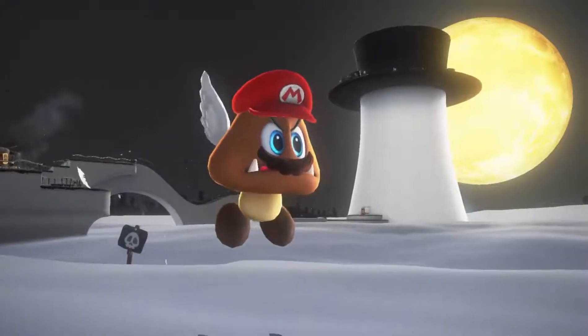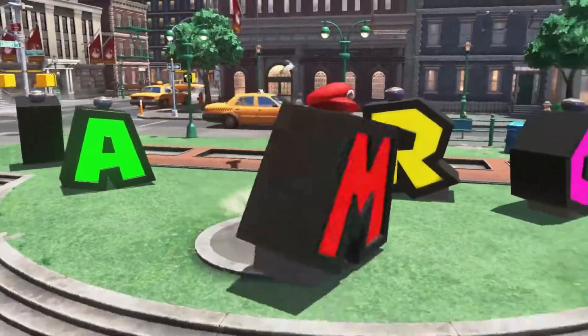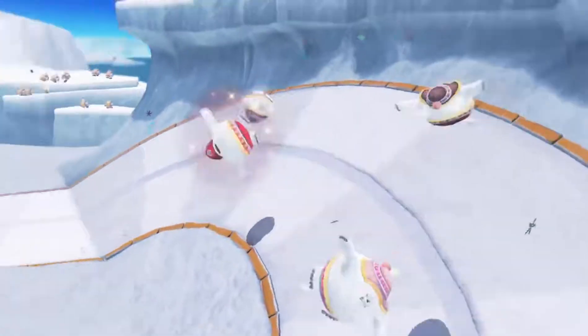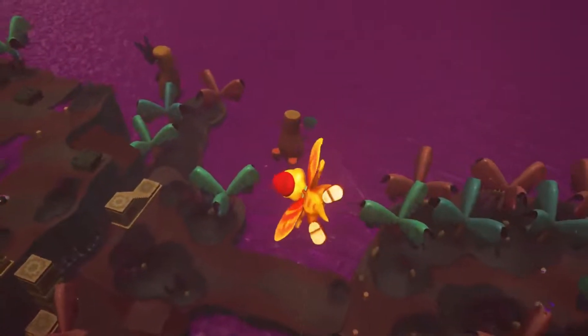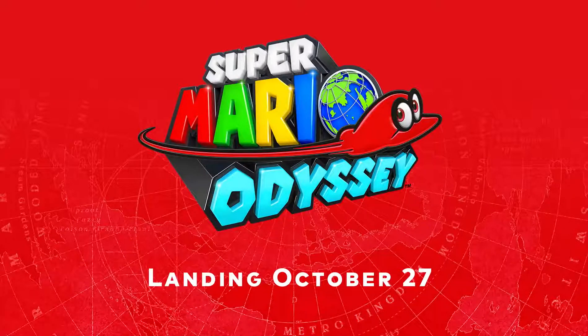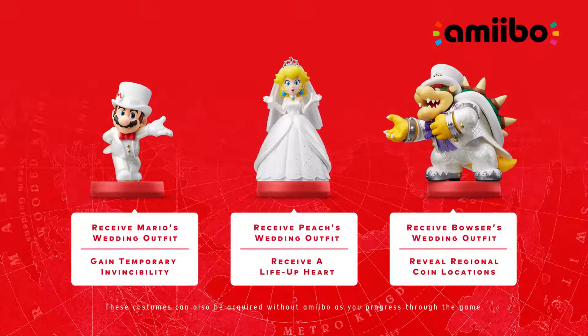I hope you're ready for more surprising new ideas. Super Mario Odyssey, landing on Nintendo Switch October 27th. These wedding-style amiibo figures will be available that same day, both individually and as a set. As you can see, they'll come in handy during your adventure, and all other amiibo are supported.